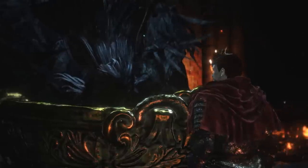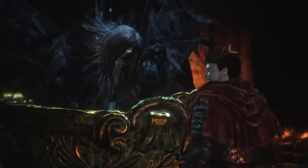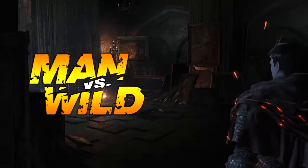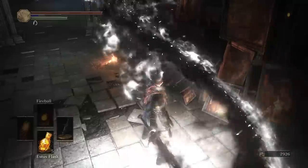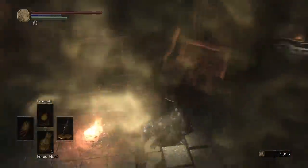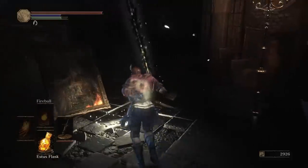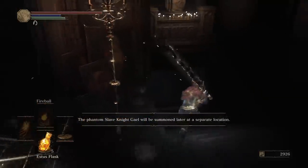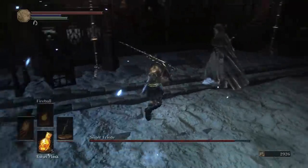We have gathered everything we need, but fighting Friede is easier said than done. After all the preparation, we are about to test our luck against Sister Friede. Use the Weapon Art, sit on the bonfire, and summon Gale.